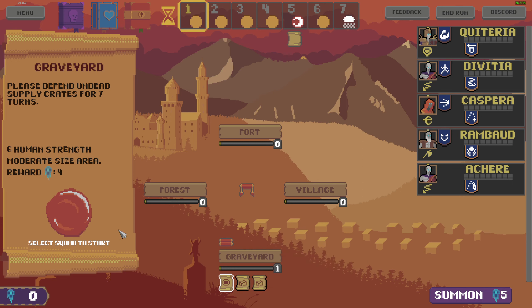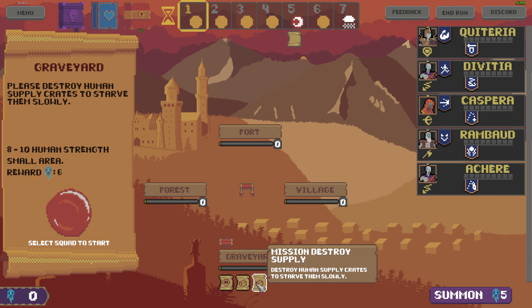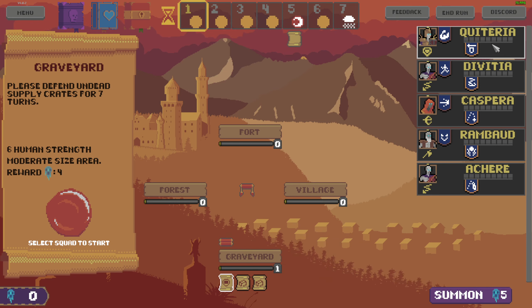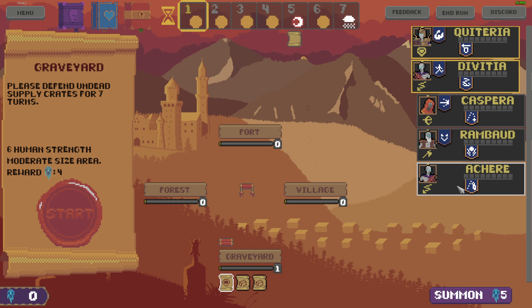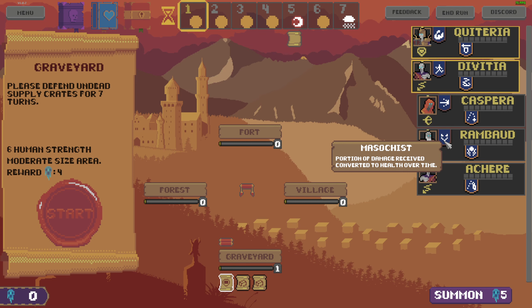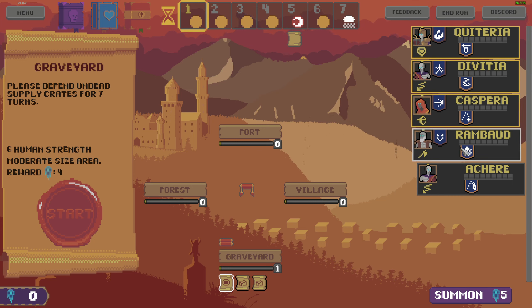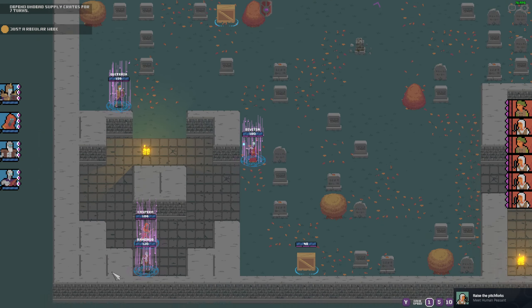Damn, I should've gotten the freaking mage. Oh, they will reward me with essence. Oh this is stronger. Let's go for the graveyard. Wait, I think they leveled up. This one doesn't have any perks yet. Looks like we can only select up to four units.